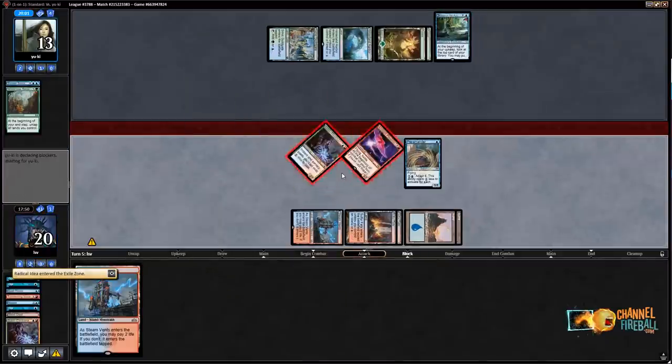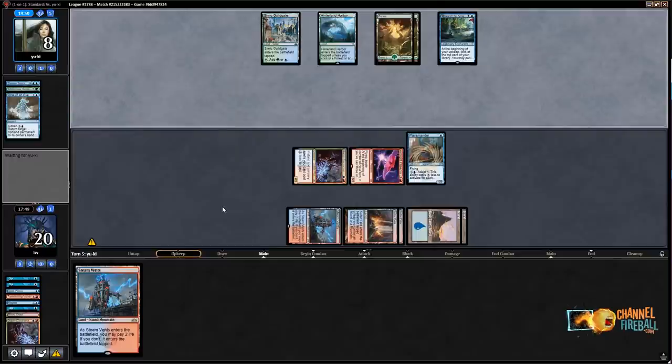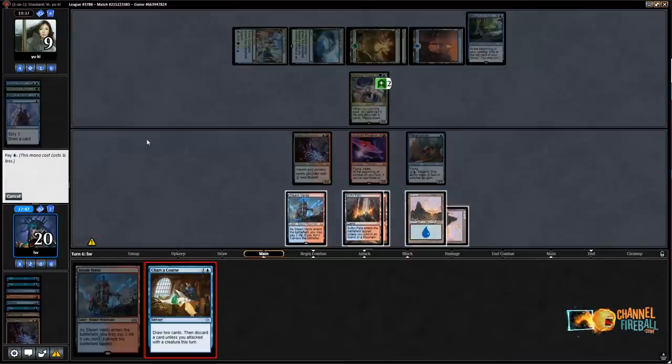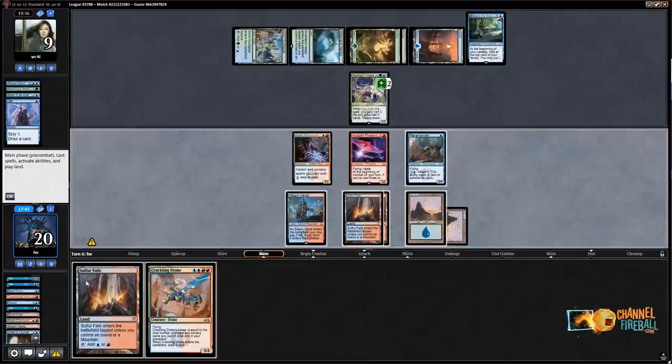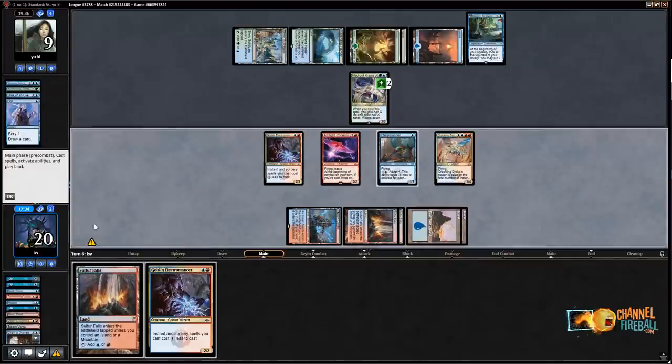Terramander is at six experience counters, so it costs two to flip. They need Root Snare right away — the best they can do is Wilderness Reclamation and Root Snare. They're at nine, so that keeps them alive. Let's see what Chart of Course finds. I can level up Terramander and just see what I draw. I play a land. They're at nine — they have outs now unfortunately, going to four. So I level up.